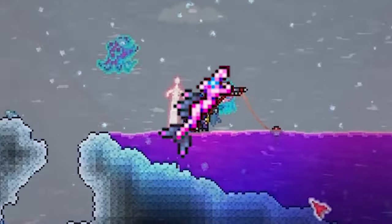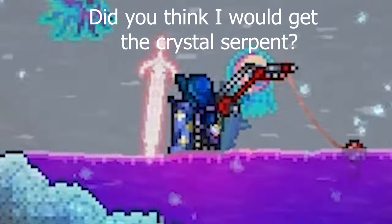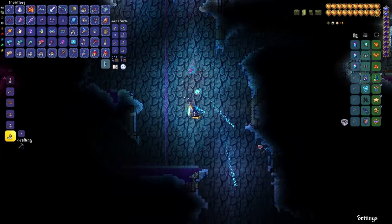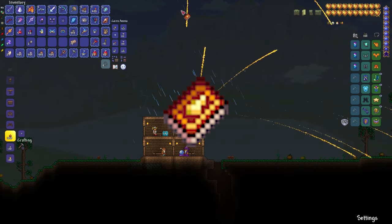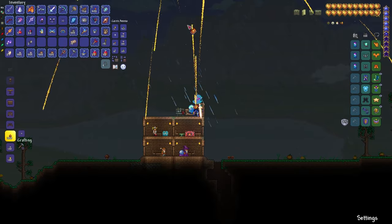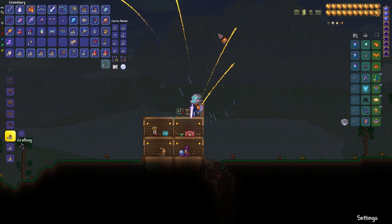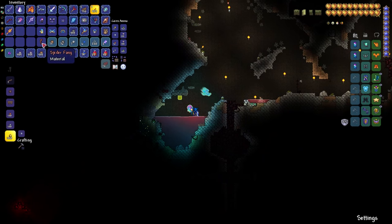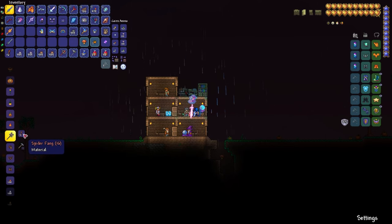The Crystal Serpent has a 1 in 200 chance of being fished up in the Hallowed biome. Frost Staff has a 1 in 50 chance from icy mermen and ice elementals. Golden Shower is made with a Spell Tome from the Wizard, 15 souls of night and 20 ichor, which can be obtained from the Crimson biome, made at a bookshelf. For summoners, the Spider Staff and Queen Spider Staff are made from 16 and 24 Spider Fangs respectively.